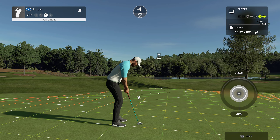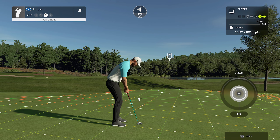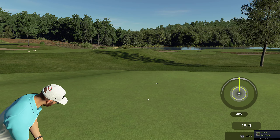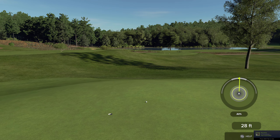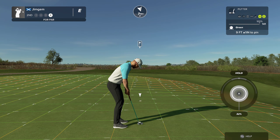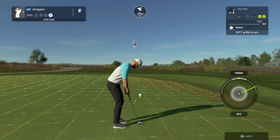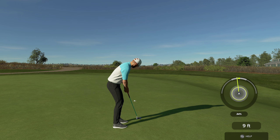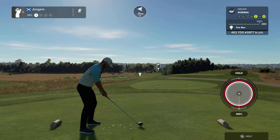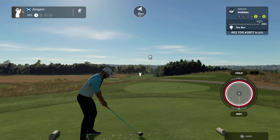Look at this — downhill, one foot down. Just want this close. That's turned even more than I thought. It's going to hold — nice. Par save there. We're on even, so that's not too bad. Third hole, par walk, 462 yards, 26 feet down. Quite a big camber here, right to left on the fairway. What we might do is bring it in a little bit from the left, play it into the slope.